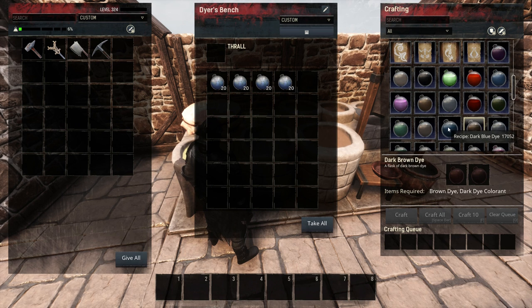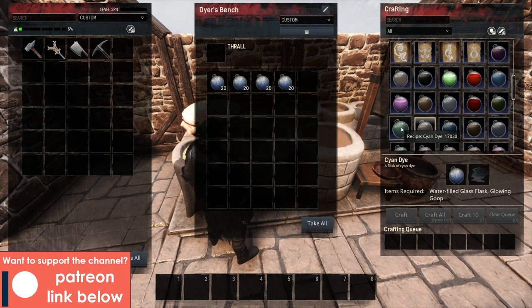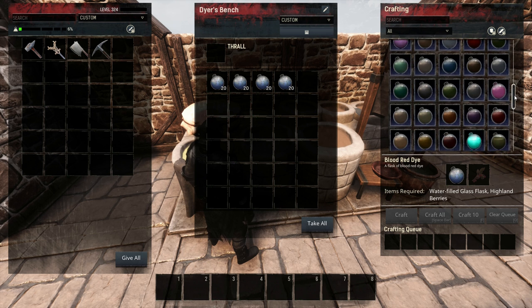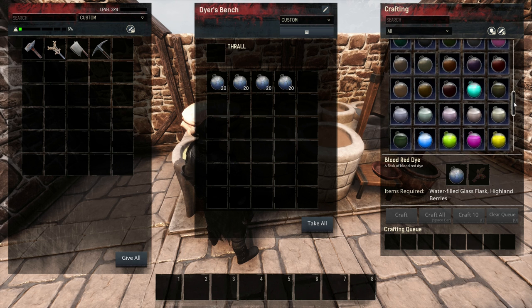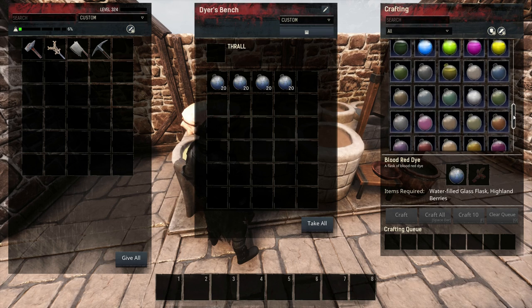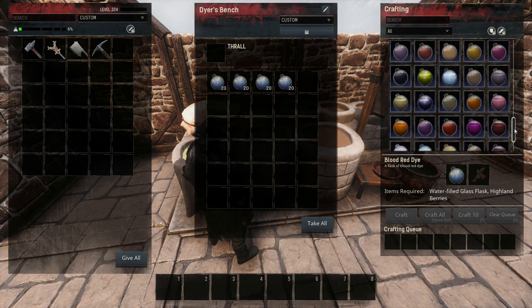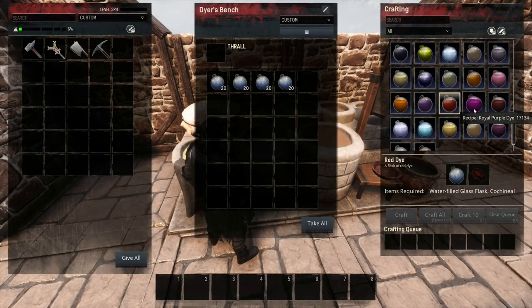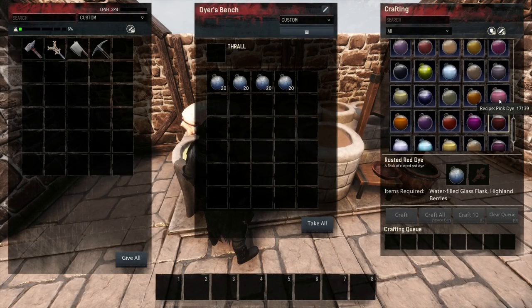A good way to know how they'll behave is to try them out in single player admin mode first. It's also worth noting that the dyes with more detailed titles like Blood Red, Blighted Green, Royal Purple etc. are generally much more vibrant and saturated than the regular light and dark versions. For this example, let's say we're making some armor sets for our clan and we want to go with a color scheme of black, white and blood red. It's always best to make more dye than you think you'll need, so we'll go and gather the necessary ingredients.